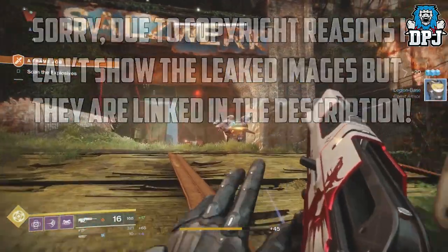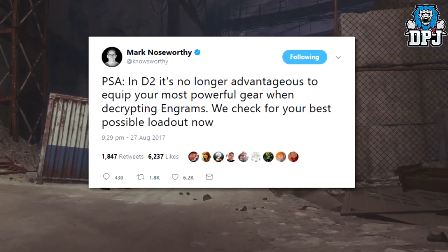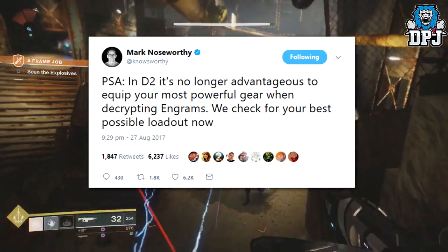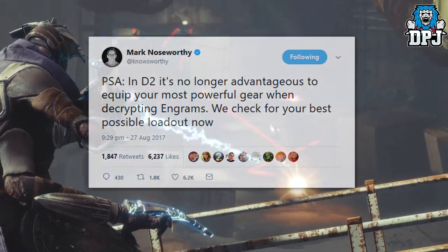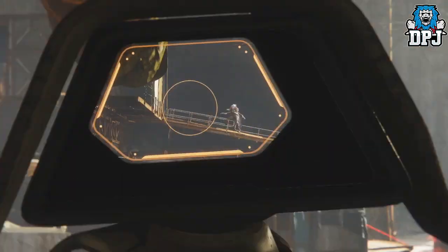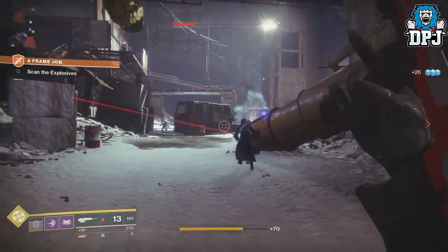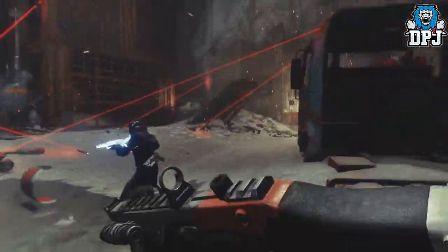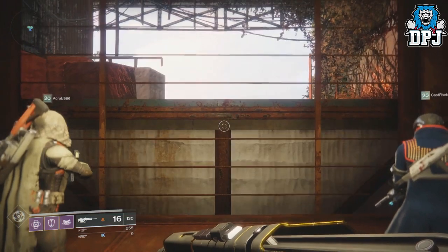Next up I want to talk about this tweet by Mark Nosworthy. He states: 'It's no longer advantageous to equip your most powerful gear when decrypting engrams — we check for your best possible loadout now.' This is a big but great change. Basically the game automatically checks your loadout and inventory and gives you loot based on that. The amount of times I have decrypted a bunch of engrams only to realize my best gear wasn't applied — that won't matter anymore, which is great.